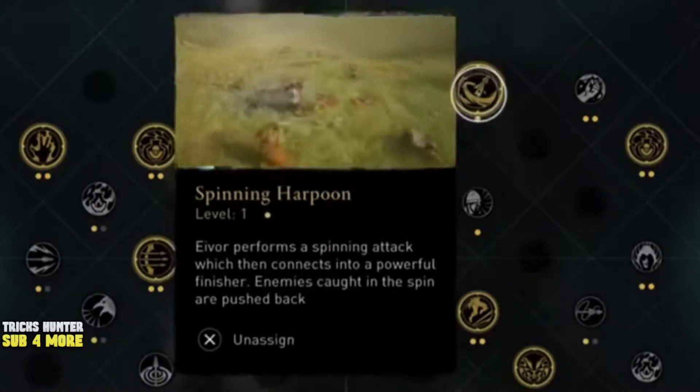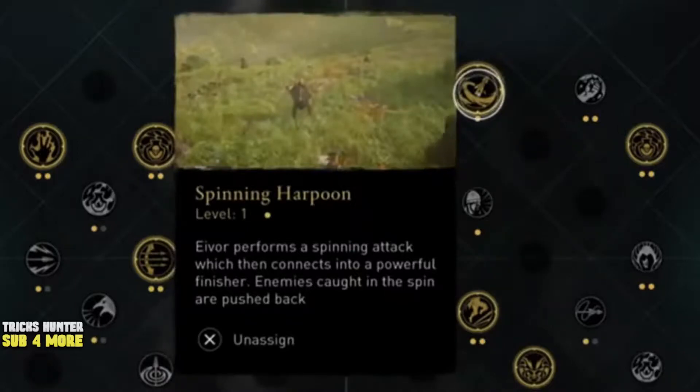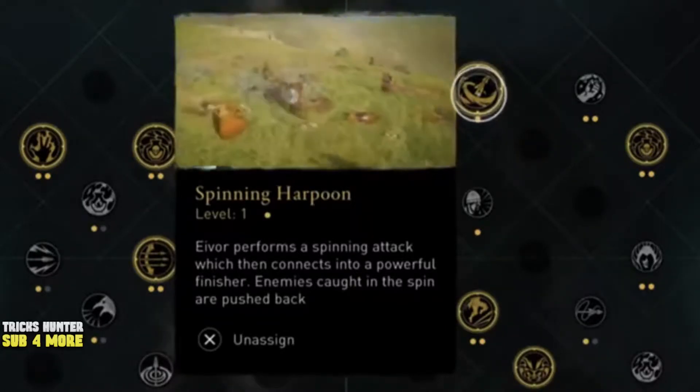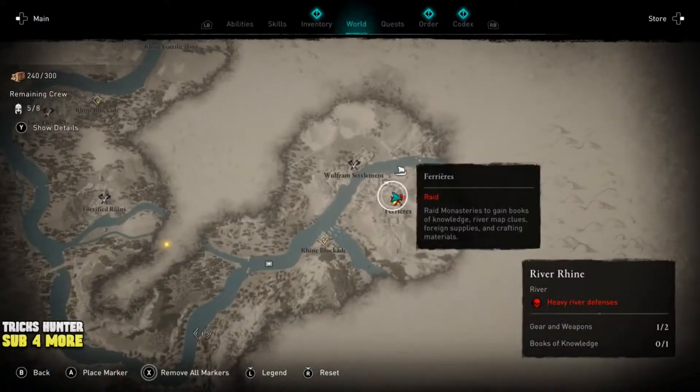First of all, you can make this method much faster if you have the special spinning harpoon ability. How can you unlock it and where can you find it? At the river ride, the name of the river Rhine.